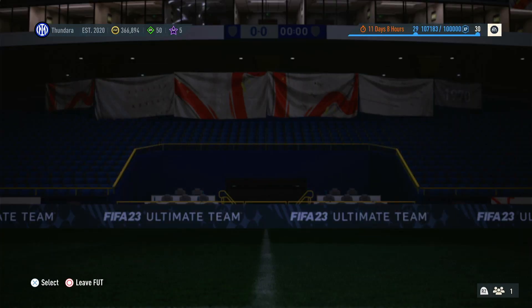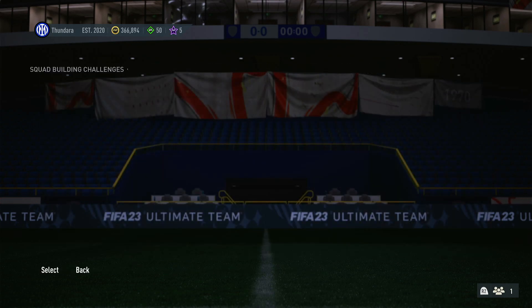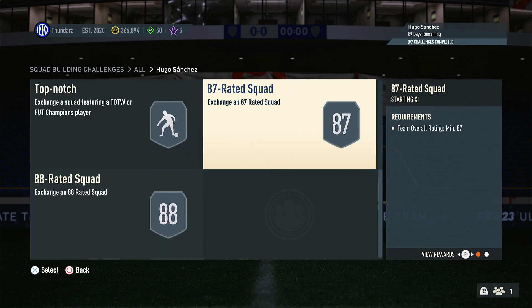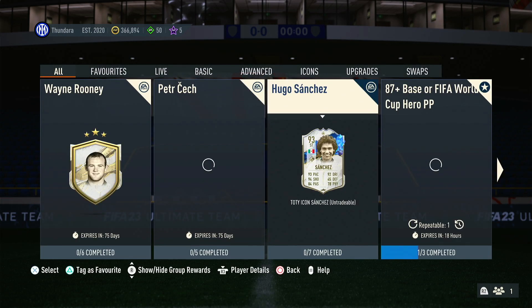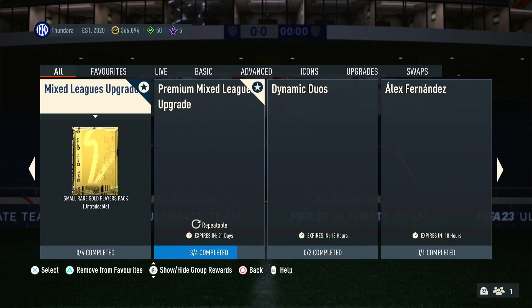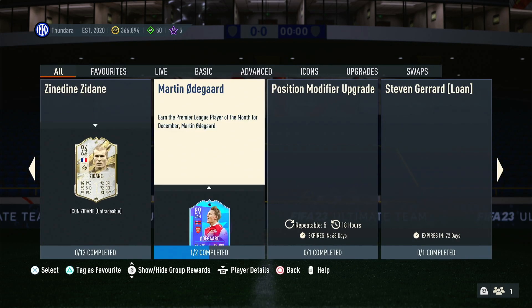They also released the Hugo Sanchez SBC, just so you guys know — it's right there. I don't know how much he is on the market, but the top is at 88, then there's an 87, an 86, an 85, and an 83. Pretty expensive, but for a card like this, it's not too bad. And then there's the 87+. I'll open this up maybe another day. Hopefully I don't pack a duplicate Yaya, but we'll see what happens.